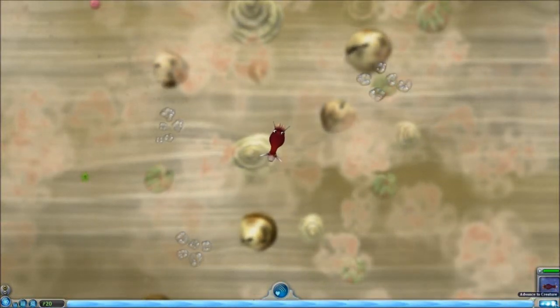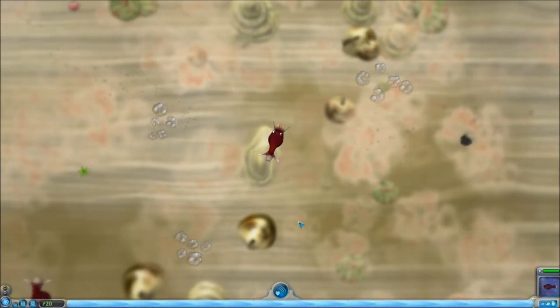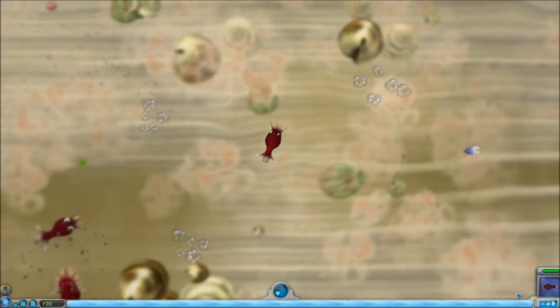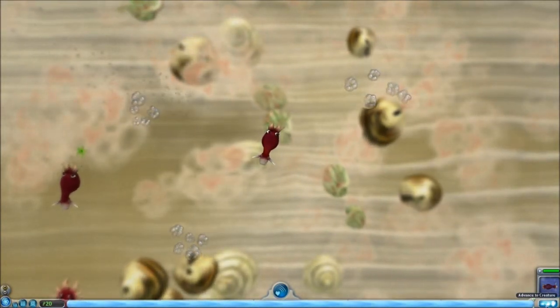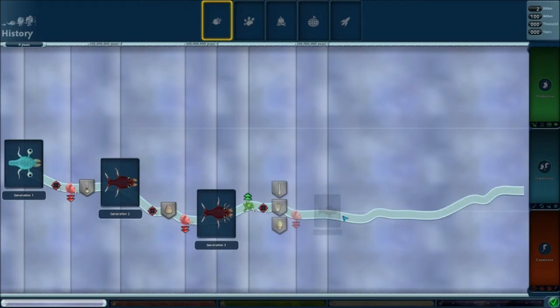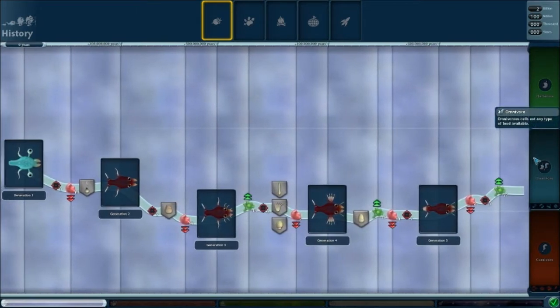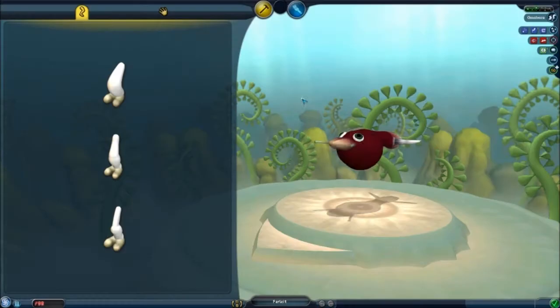Welcome back everybody to episode two of our Spore... Far... whatever we name this thing. It's nothing to do with Farley. So we're about to advance to Creature Stage. We ended this off very good in Omnivore, which is what we wanted. So we're going to swim off into the middle distance, and we are now going to become a three-dimensional model. Hooray!